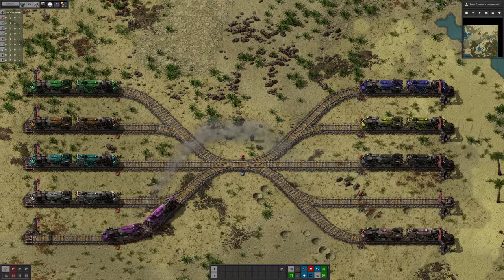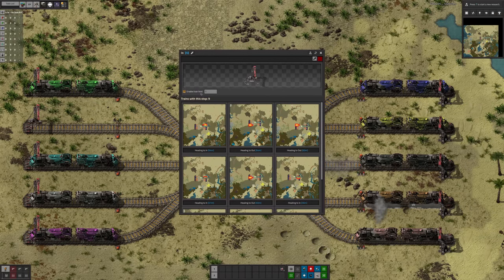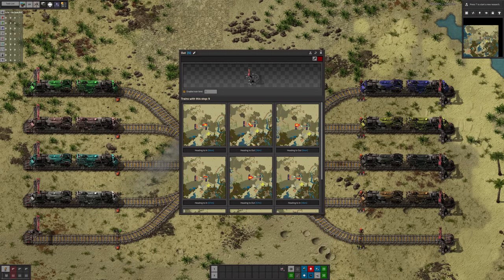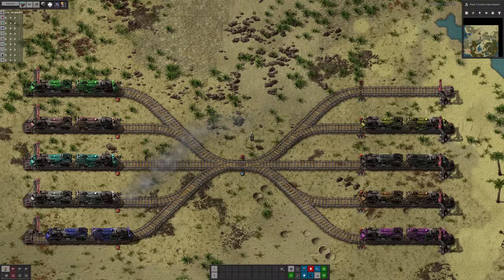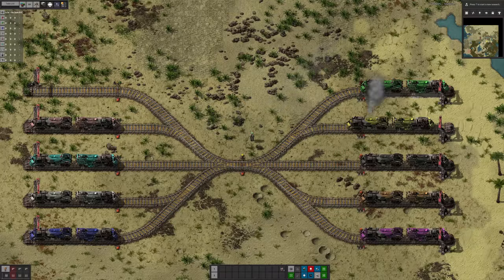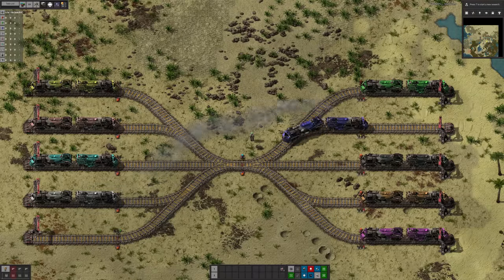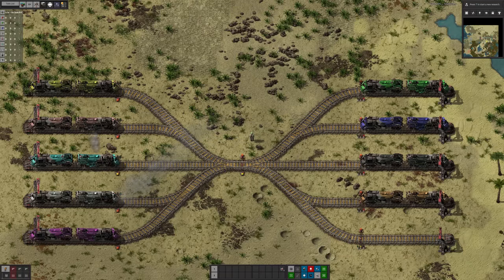What I've got set up here are five train stations on the left called IN, each set to a train limit of 1, and five train stations on the right named OUT, again each set to a limit of one. So there are ten potential parking spaces for trains. I've then put nine trains onto the network and given each one a unique color so you can follow it with your eyes. I've started them going in a random order, which I think is key to why this breaks — but in a real playthrough you do always set things off in random orders.